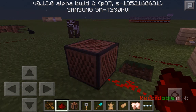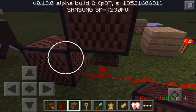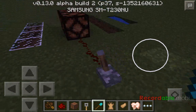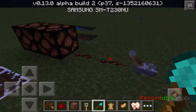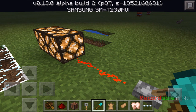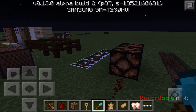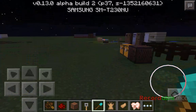You can tap the note block and it plays a note, but when you just place redstone down it sometimes plays a note and sometimes it doesn't cooperate. Here we have a lever - when you turn it on it'll turn on these redstone lamps. And when you press the lever again it'll turn them off.